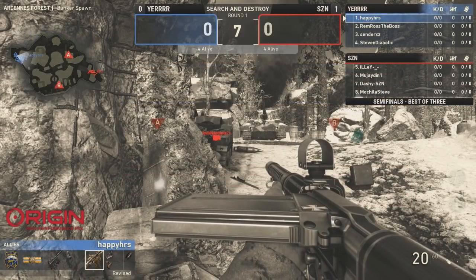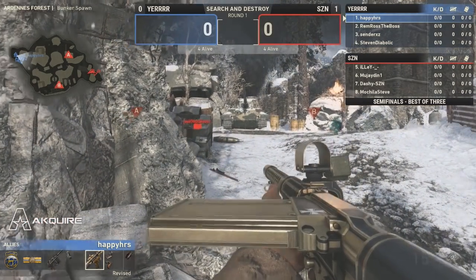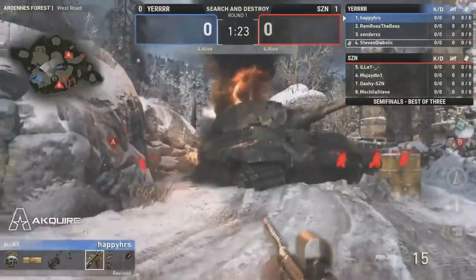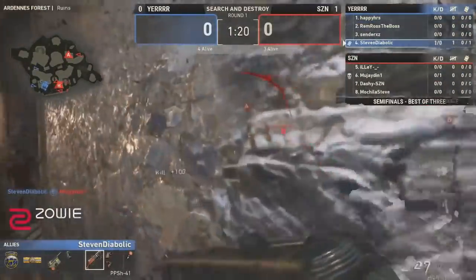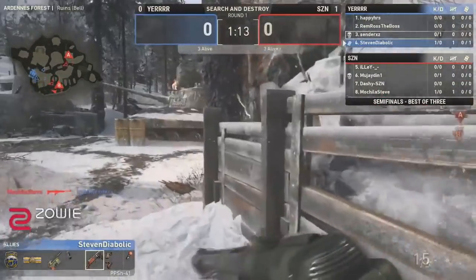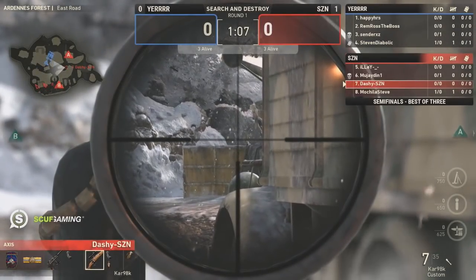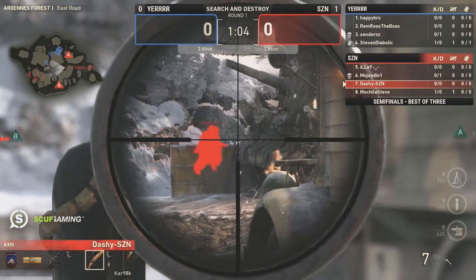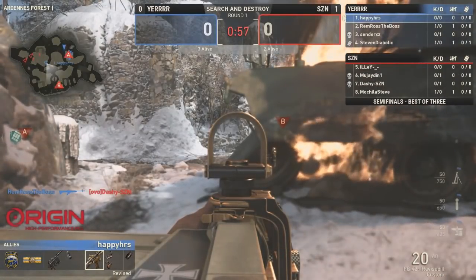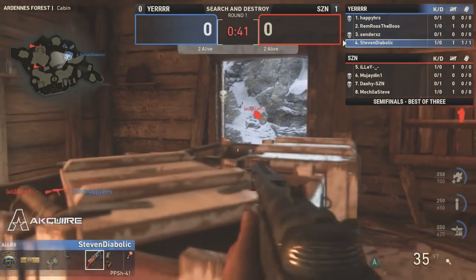Welcome back ladies and gentlemen to the $500 minimum 4v4 variant. Hopping in here toward map number two of our current semifinal matchup, taking place between Season and Yur. Loading in here toward Arden Forest for round number one — it will be Yur on offense. Very curious to see the early strategies that come out on offense here. A smoke was tossed, Diabolic ends up finding one off the break, and now we could quickly be seeing a rotation made back toward A. Dashie is going to be the one receiving this information, but doesn't spot it because he has the sniper rifle watching only one point of view.